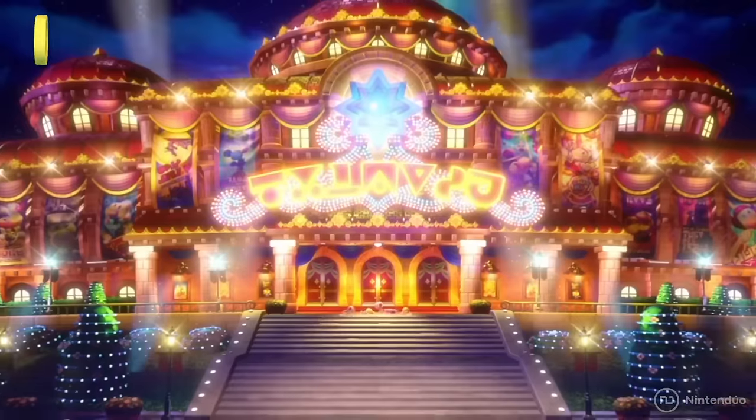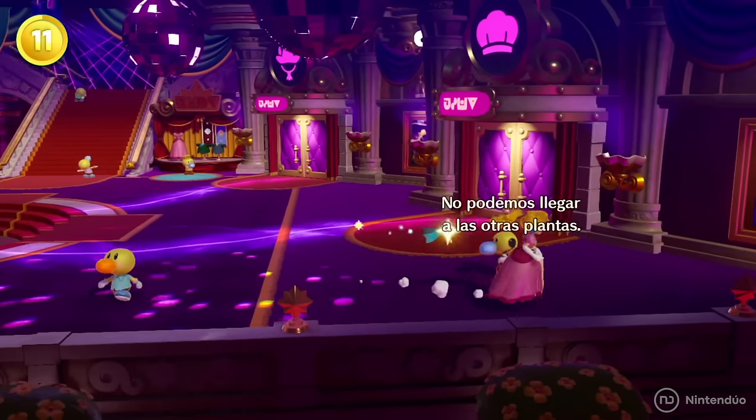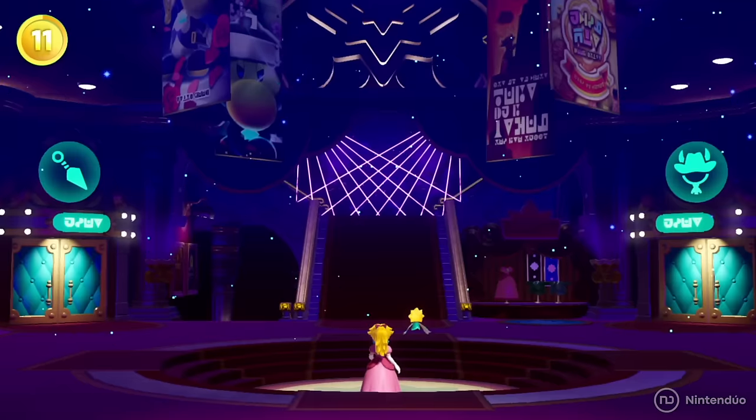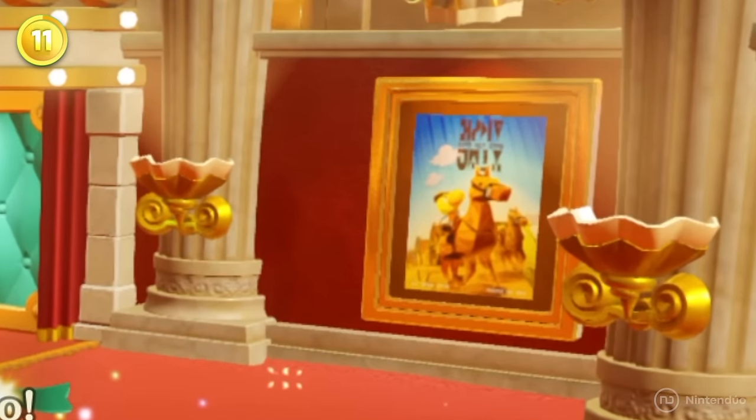When Grape takes over the Sparkle Theater, the paintings of each of the plays change to versions where the Sour Bunch are the protagonists. This is because the actors are locked up, but when normality is restored on each floor, the paintings return to their usual state.